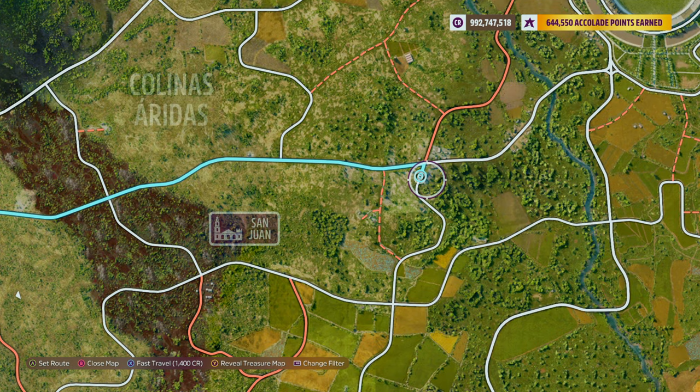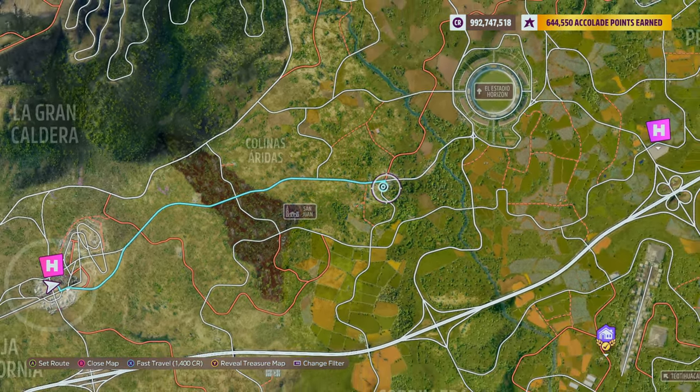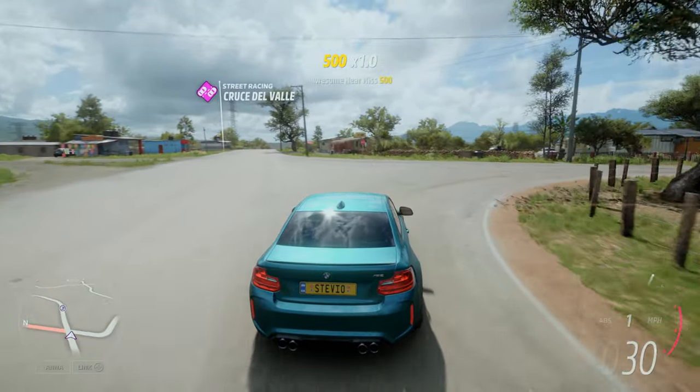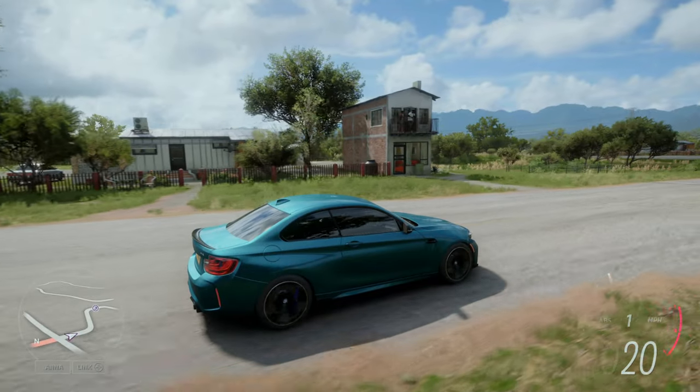Next up, the location of the mural we have to go to for this challenge. I want to point out that just driving to this mural is actually going to give you an accolade if you already have the street scene outpost unlocked. I'm simply showing you me driving to the mural so you can get an idea of what you're going to see and exactly where the mural is on this one building right here.